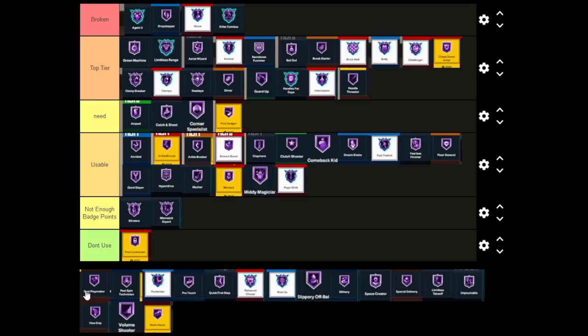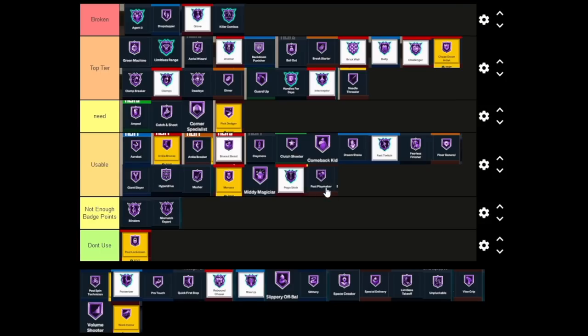Post Playmaker for bigs is a badge that helps your teammates hit shots off passes, whether you're in the post or off an offensive rebound as a glass cleaner. I'd say it's Usable, but similar to Dimer it depends on how your teammates are hitting shots. What makes it worse than Dimer is how situational it is — Dimer just requires you to be in the half court. I'd say Post Playmaker is just Usable.